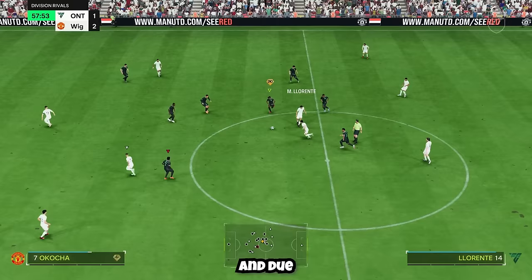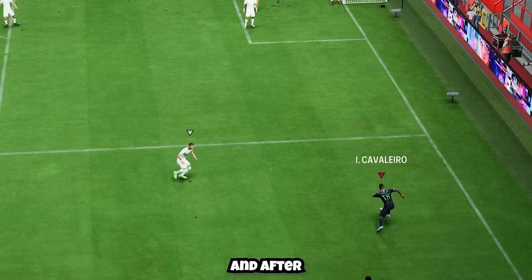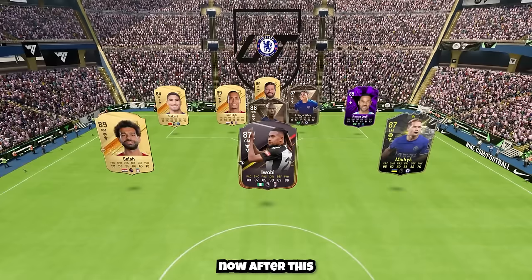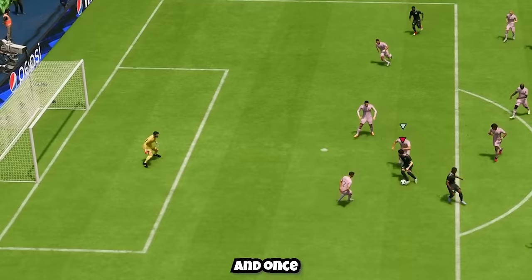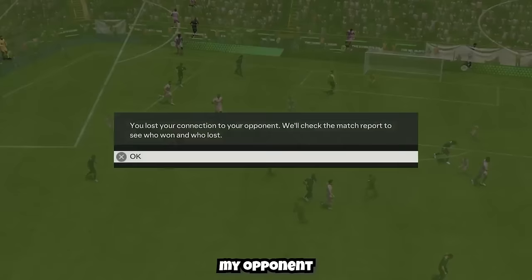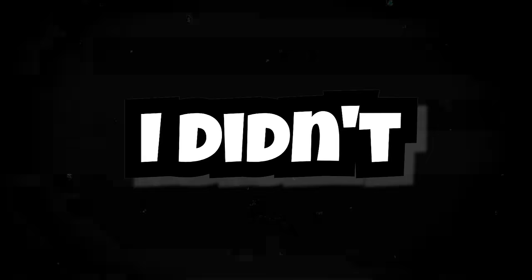Despite poor defending giving my opponent an opportunity that somehow went in, I knew I needed to win. Neymar with the stepovers and finish — we take the lead. Solano with the finesse — I'm in love with this card. That goal won us the game and we reached the checkpoint. In one more Division Rivals game it was clear opponents were getting tougher — after conceding two and equalizing, my opponent left while the game was tied. But with the win streak intact, I didn't mind — it gave me the opportunity to upgrade.